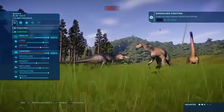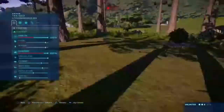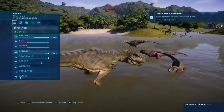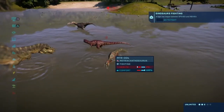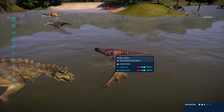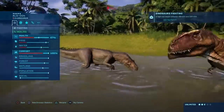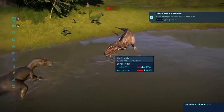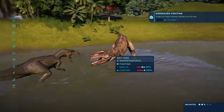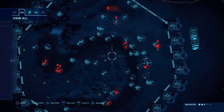Iguanodon did not do well. We've got the Bull T-Rex versus Metriacanthosaurus, and Metriacanthosaurus is already out — didn't even get a hit. T-Rex is very strong. Here's a dangerous battle — Allosaurus versus Giganotosaurus. Both are very dangerous. They could be even... oh, there was Indoraptor. Indoraptor was facing Saratosaurus, I think.